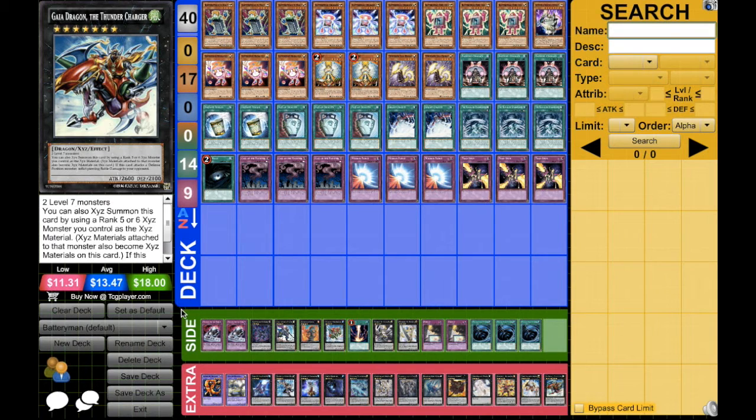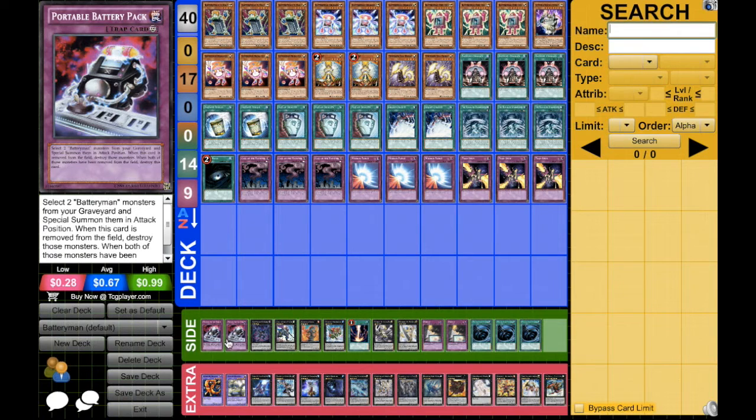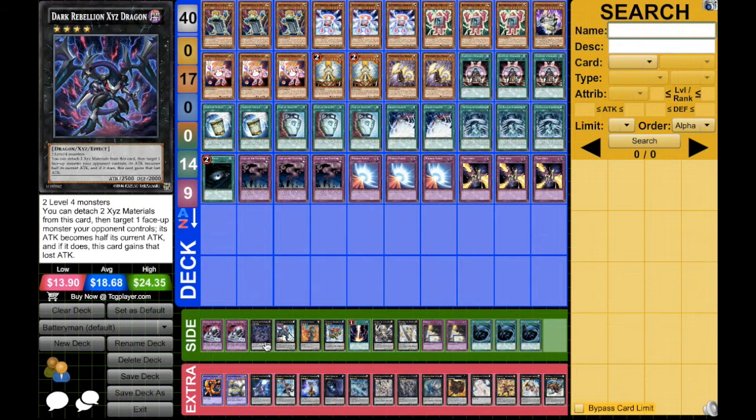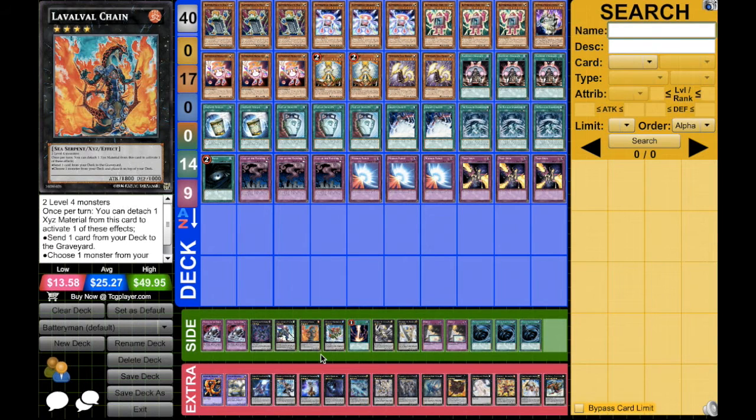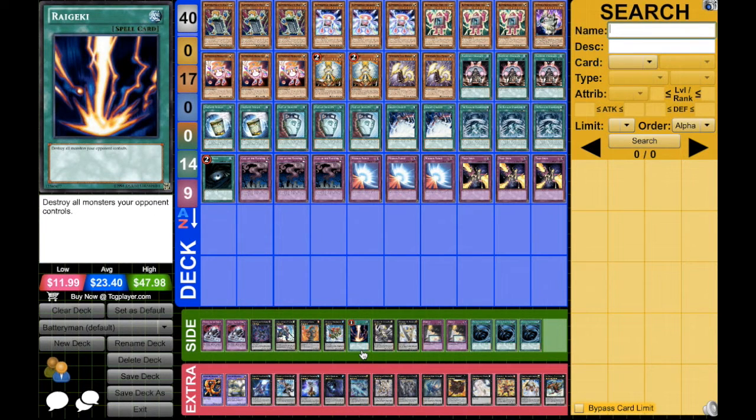Some cards I considered but ultimately didn't include: Primal Battery Pack looks really good but Call of the Haunted ends up being better. Dark Rebellion is up to your own preference — you could fit it in. Castel is also preference; I didn't choose him because he was a little bit expensive and I wanted to run a full extra deck. Allure of Darkness doesn't give too much to the deck, so that's why I didn't include it.